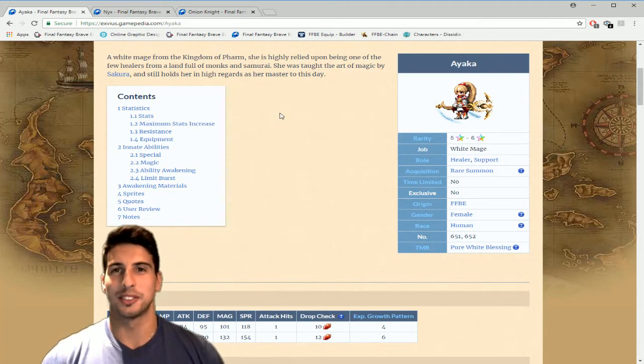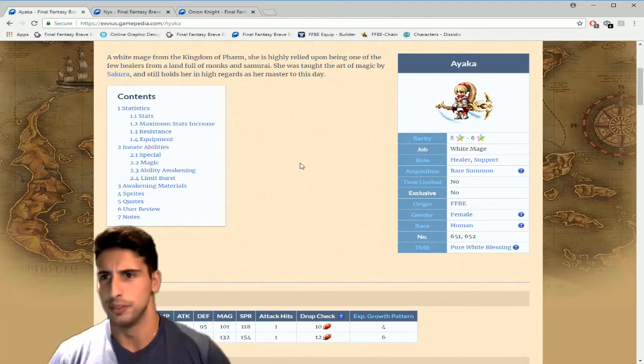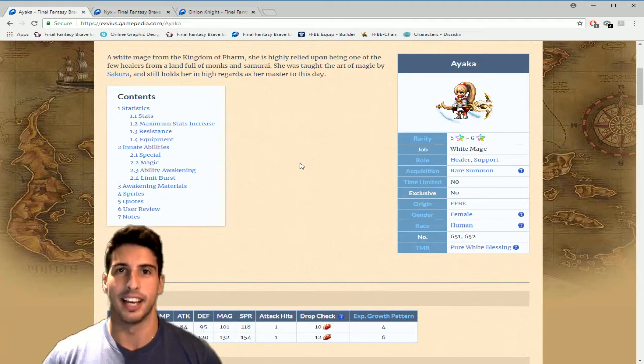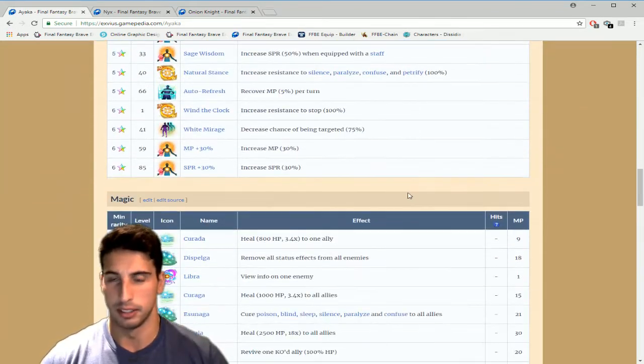Hey, what's going on guys, it's your boy Toast and today we are back with another Final Fantasy Brave Exvius video. Today we're gonna review the ability awakening for Ayaka, Nyx, and Onion Knight. So without further ado, let's go here and see how good Ayaka is — she was already really really good, but let's see how much better she got.